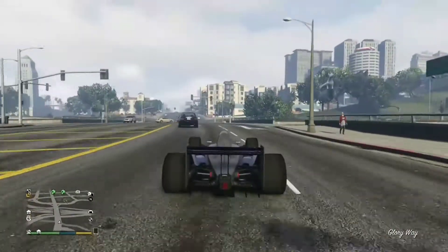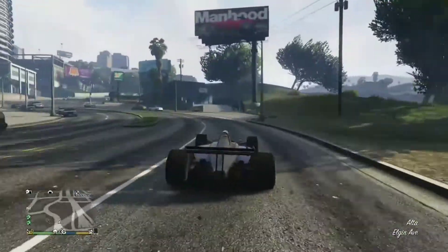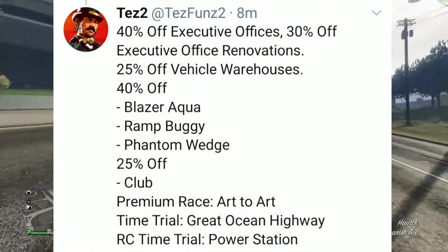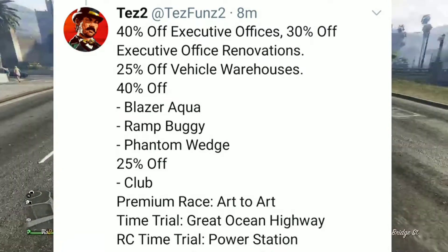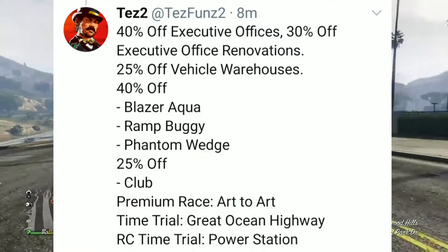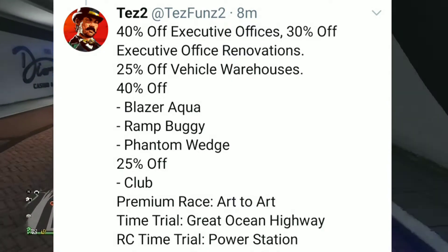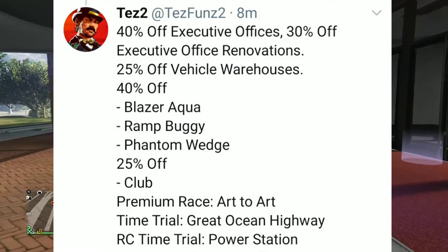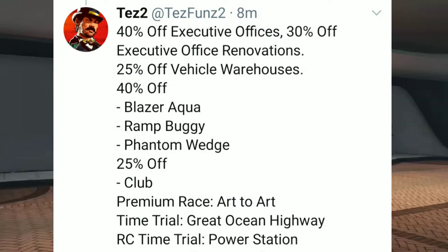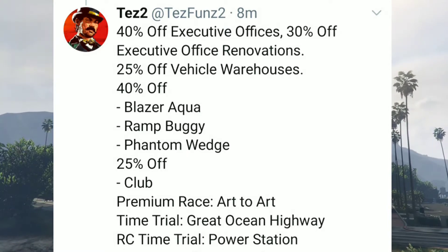This week is the new event week — every Thursday for GTA Online, and Red Dead Online is every Tuesday. Today we have 40% off executive offices, 30% off executive office renovations, 25% off vehicle warehouses, 40% off the Blazer Aqua, Ramp Buggy, and Phantom Wedge, 25% off the Club car. We also have a premium race, Art to Art time trial, Great Ocean Highway, and RC time trial at the Power Station. Not a bad start.